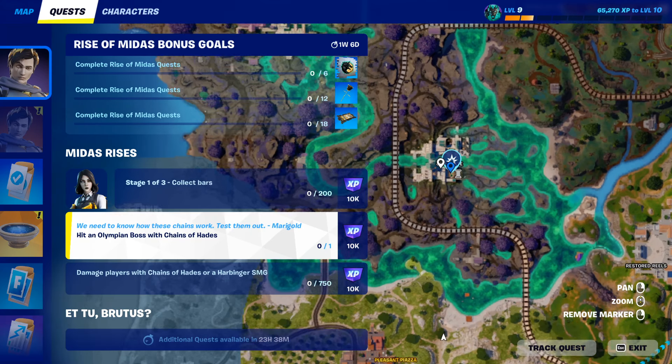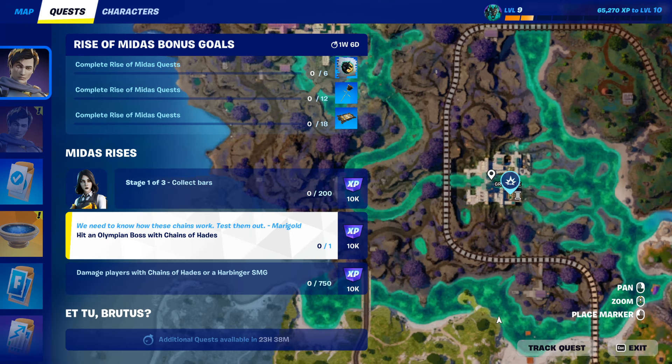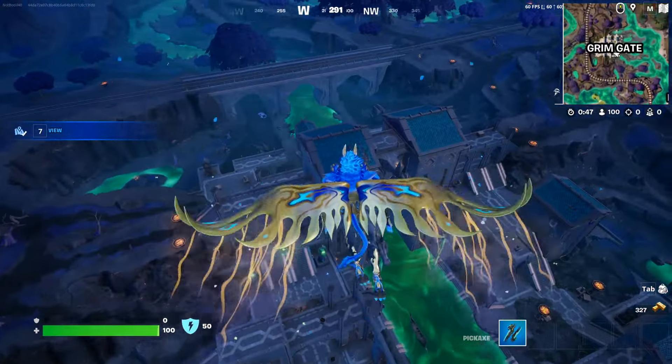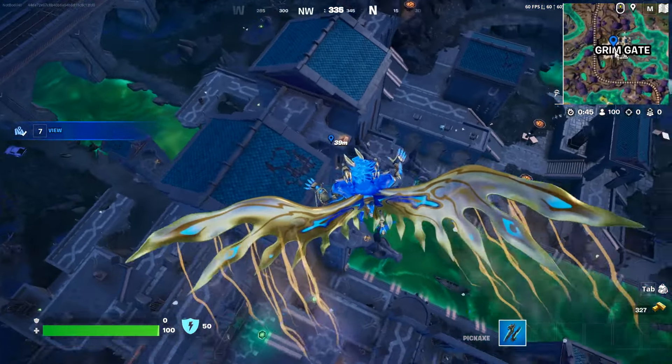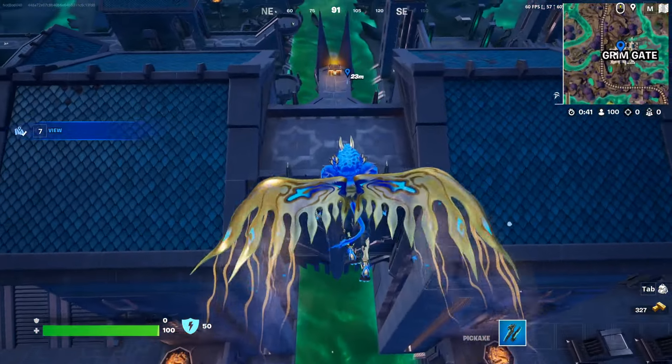For this one we're gonna be dropping Grimm Gate because this is a good location where you can find it and also there is an Olympian boss here. You wanna drop exactly right over here because this is an Olympian chest which will have a chance to contain the brand new item.